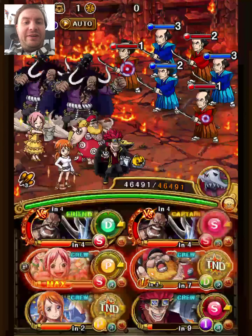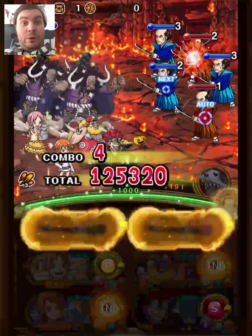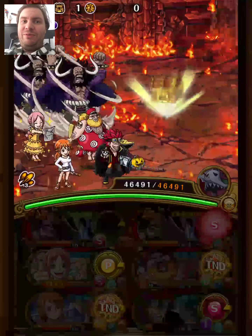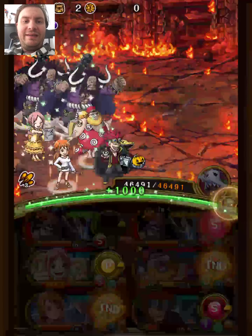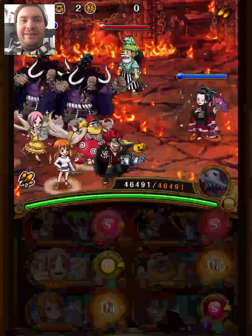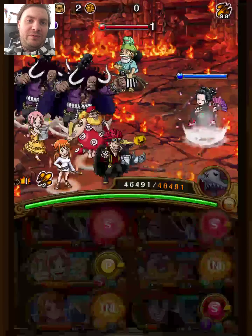Two teams, and we're going to use three different subs on the teams. Rebecca will be on both because the way this content is made, Rebecca is just so good. Not essential of course, but very good — especially if you want to go fast since she's a CD booster, so you don't have to stall for her.